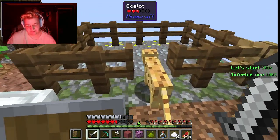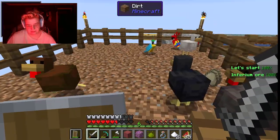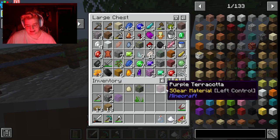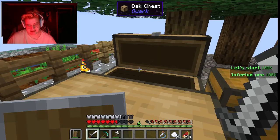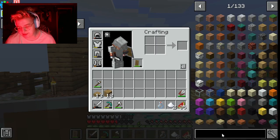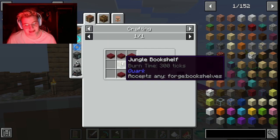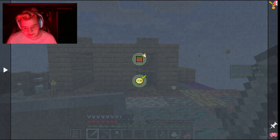You want to go in? You can go in. There are a few things that I regret doing in the last episode — one is killing the pigs and the cows in the beginning, because I would have had enough leather to make the lectern that I need to make. Which I actually have over here, because I just need a bookshelf. I don't have that.